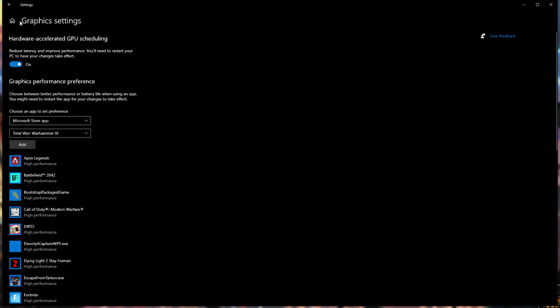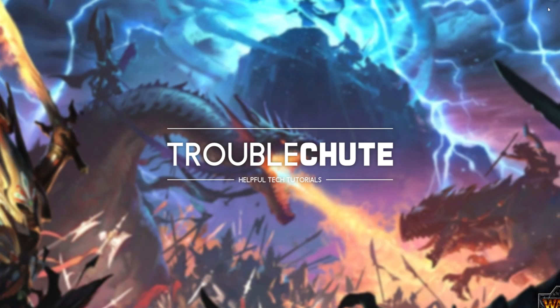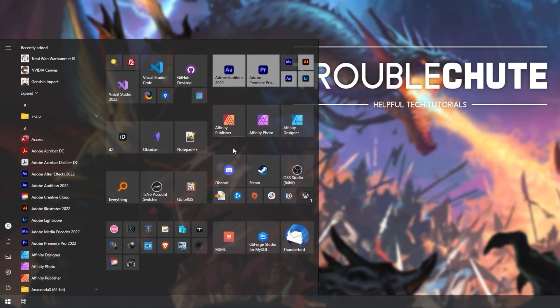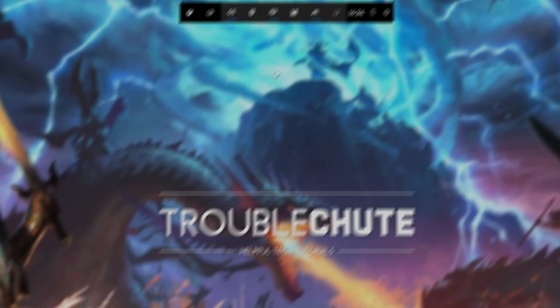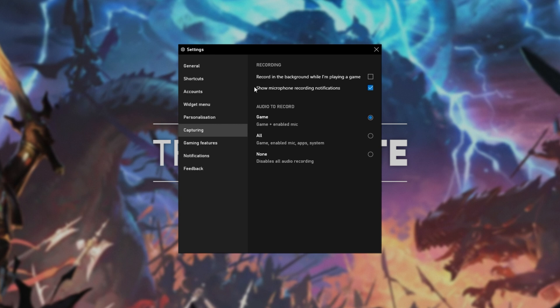When you've done so, at the very top click Home, then choose Gaming. Inside of the Xbox Game Bar tab, make sure that this is turned off unless you specifically use the Xbox Game Bar. Then on the Game Mode tab, make sure that this is turned on. If you've used the Xbox Game Bar before, it's a good idea to make sure that Microsoft's version of Shadowplay isn't running in the background constantly recording your screen. Open the Xbox Game Bar, click settings at the very top, head across to the Capturing tab, and make sure 'Record in the background while I'm playing a game' is unchecked.